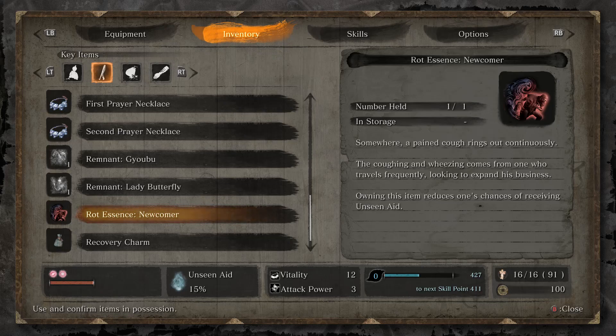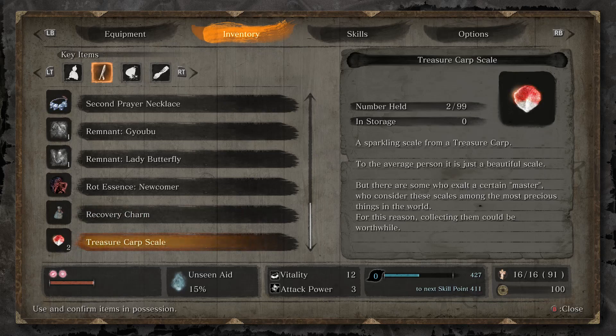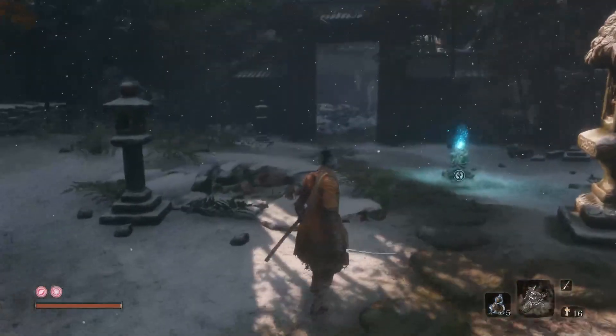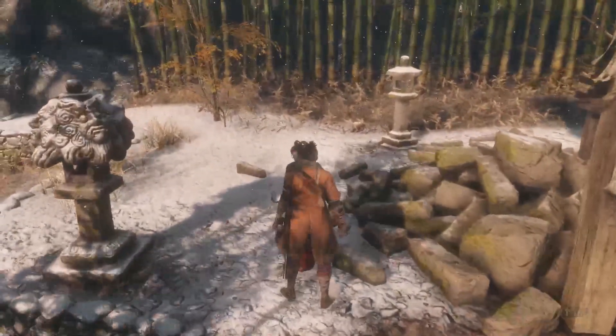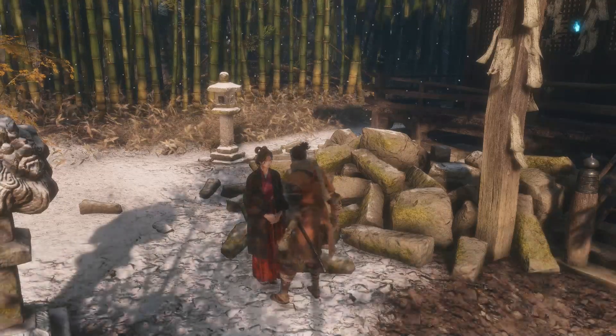We do have some raw essence of that one shopkeeper — we need to help him as quickly as possible. And we haven't really seen too many treasure carp moving on. There was one in the memory, but other than that I haven't seen any, so we'll have to keep our eyes out for that. Because there was that part of the mask that seems like it might be important in the future.